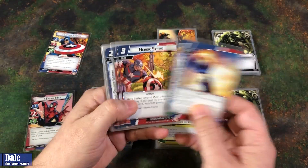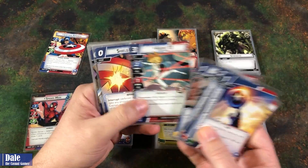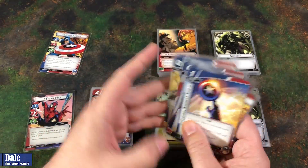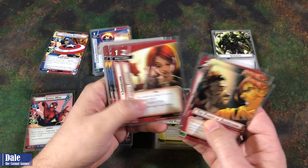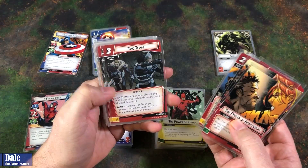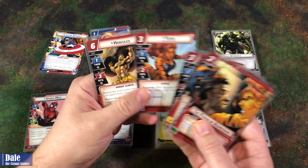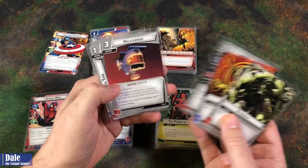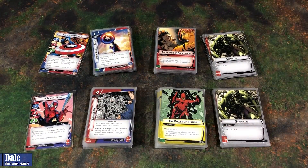For Cap: his Shield, Heroic Strikes, resource cards, his Apartment, Agent 13, a couple Shield Blocks, Fearless Determination, Shield Toss, and his Helmet. For the Aggression package: two Power of Aggression, two Combat Trainings, Asgard Weapon, three Relentless Assaults, three Attack Teams, three Uppercuts. Allies: the Hulk, Valkyrie, Tigra, and Hercules. Finishing off with three resource cards, Mockingbird, Helicarrier, Downtime, and Nick Fury. Thanks for watching — if you like this video, please click the like button below and be sure to subscribe.